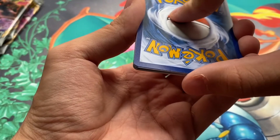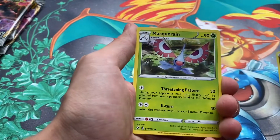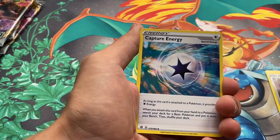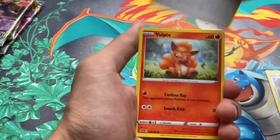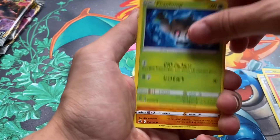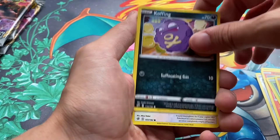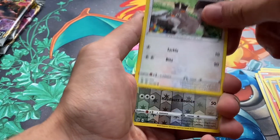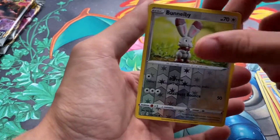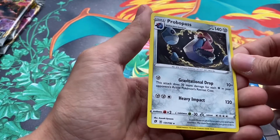Alright, one, two, three, four — we're going to go with lightning. It's fighting! Okay, so we've got a Maractus, a Doublade, Doublade, Capture Energy, a Vulpix, a Phantom, a Galarian Farfetch'd, a Koffing, a Skwovet, a reverse holo Bundlea B, and last but not least a non-holo regular rare Probopass.